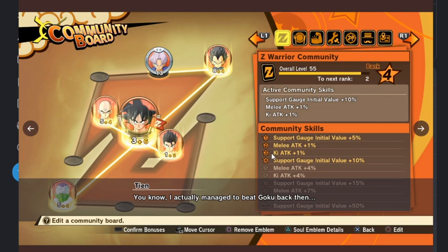At level two you get melee attack plus one. Level three: ki attack plus one. Level four: support gauge initial value plus ten percent. Level five: melee attack plus four. Level six: ki attack plus four. Level seven: support gauge initial value plus fifteen. Level eight: melee attack plus seven. Level nine: ki attack plus seven. And then level ten, or max level, is support gauge initial value plus fifty — that is dope.